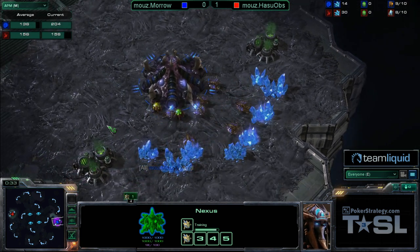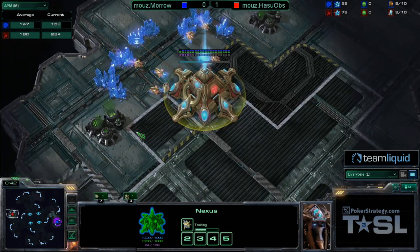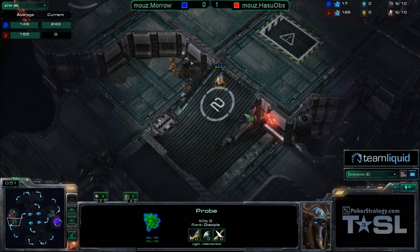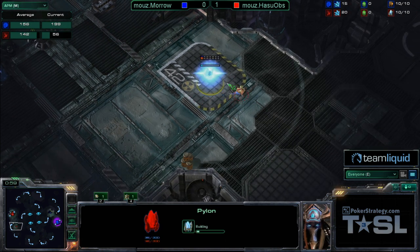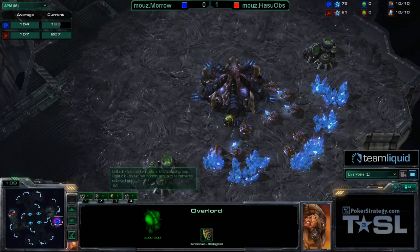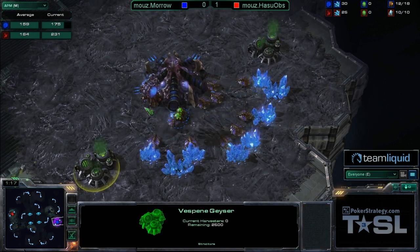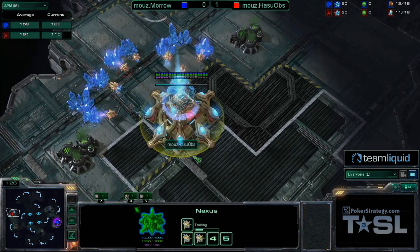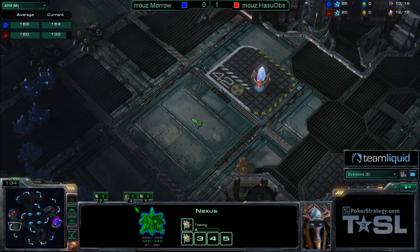I wanted to talk a little bit about that fast Hive Tech we were discussing before the match started. The real important note is that Zergs always need to be putting some kind of pressure on the Protoss — Speed Zergling counterattacks, drops, Mutalisks, Nydus networks, anything of this sort. With the Roach Hydra mix you can pull it off as long as you get those Brood Lords fast enough, because Brood Lords are a form of very aggressive pressure. Getting those Brood Lords fast is essential for putting pressure on.